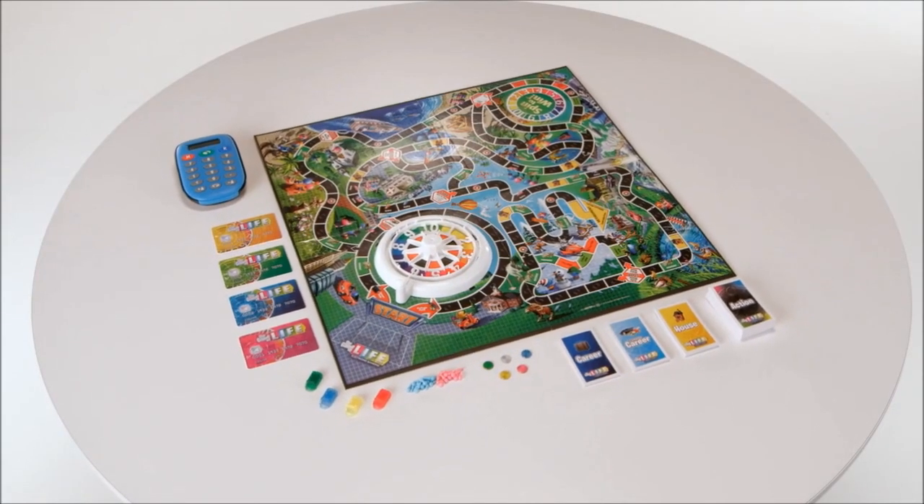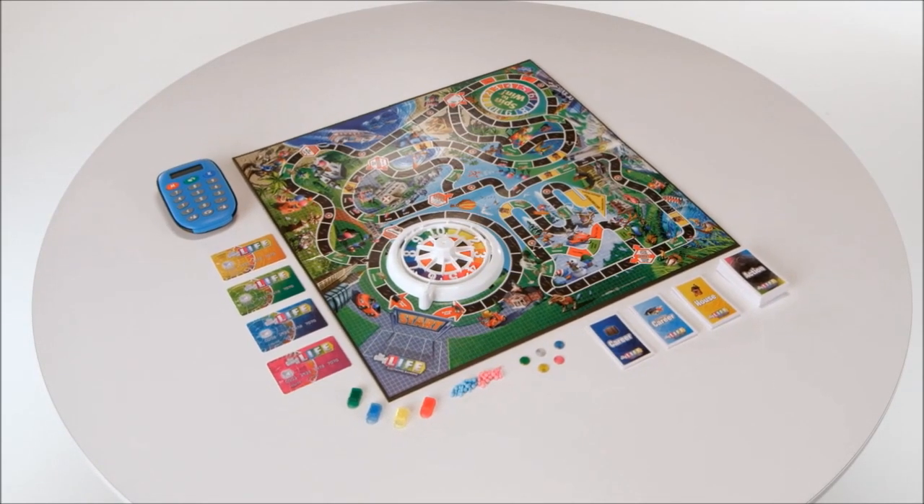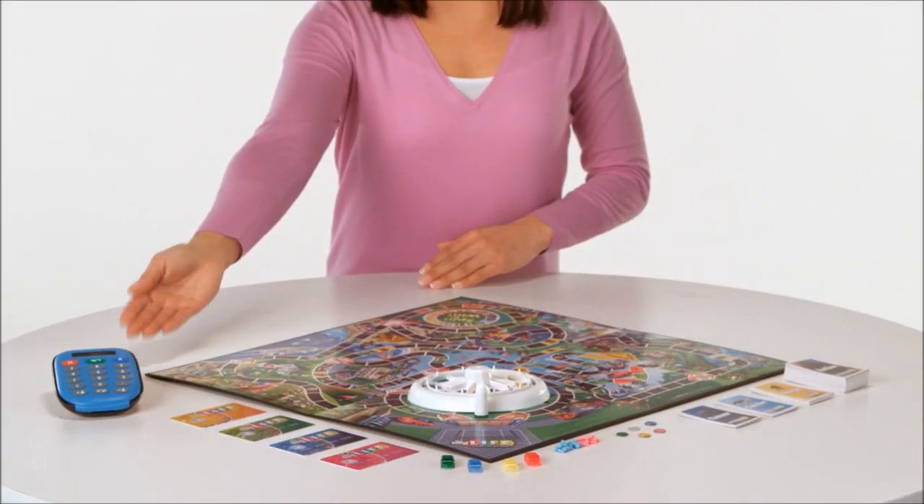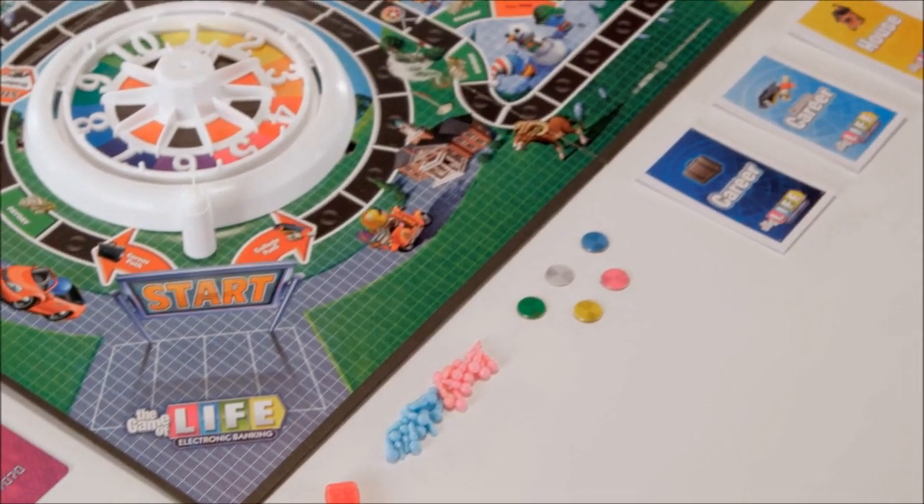The player with the biggest bank balance at the end of the game wins. The Game of Life Electronic Banking Edition is for 2 to 4 players, ages 8 and up, and comes with 4 electronic banking cards, an electronic banking unit, game board, and 4 car figures.